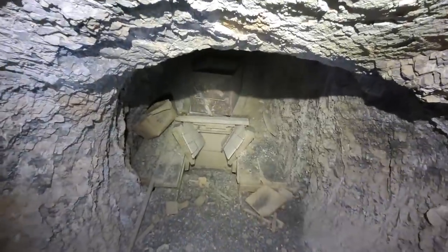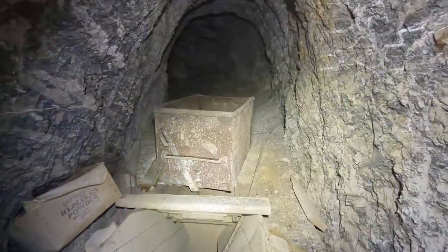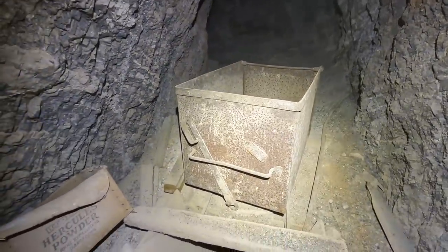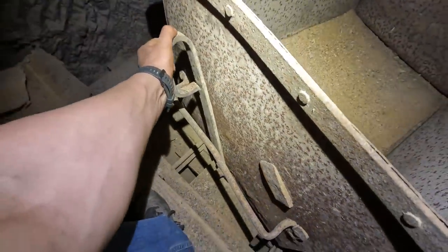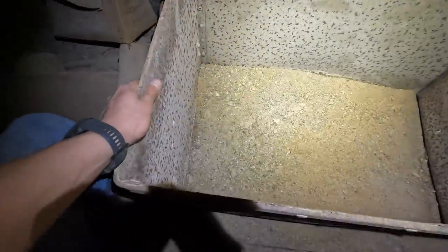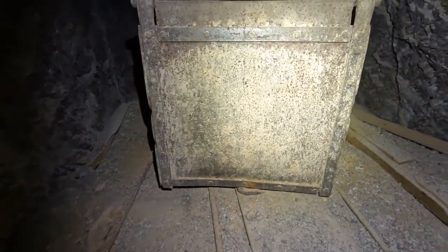All right guys, finally made it down to the bottom of the decline, and right here we were not expecting to find an ore car — awesome. And right next to it we got a cardboard dynamite box. It's missing the wheels unfortunately, but still got the lever. Lever still moves — probably dates to the 30s or 40s. There's a look at the gate — awesome.